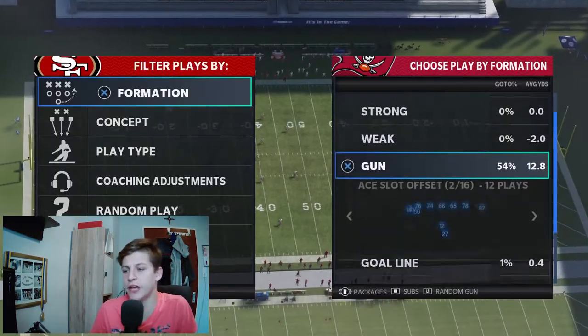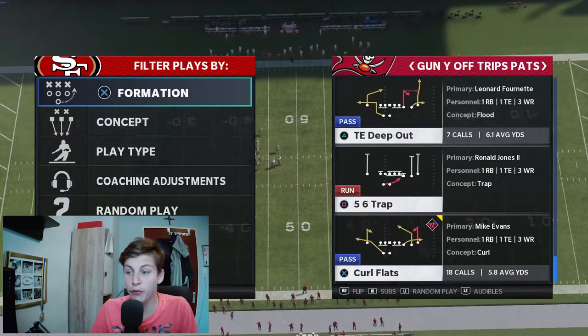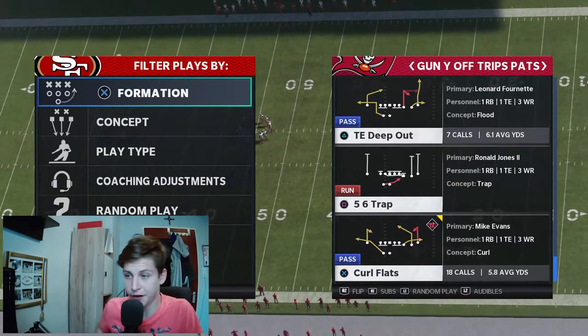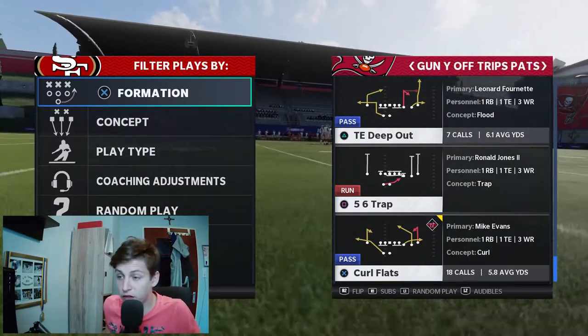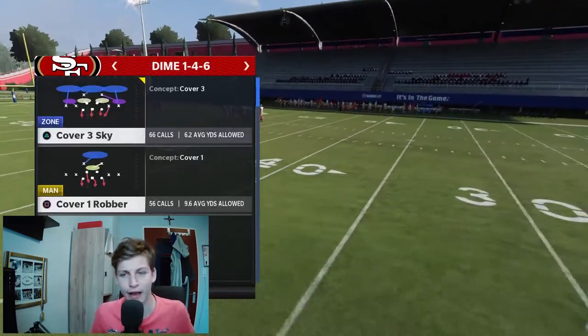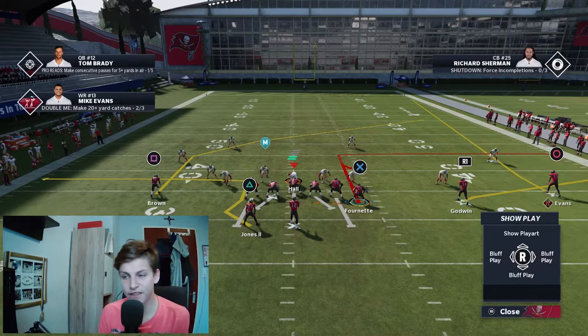Just use every route on the field and you'll have the most success — I promise you that. I really just want to get through this quick, because every second I don't have to spend on this game is a second that I win. So — Titan Deep Out. Let's talk about it. I guess there are two reasons why I absolutely enjoy running this play. When we look at Leonard Fournette, we can see it's an option route.